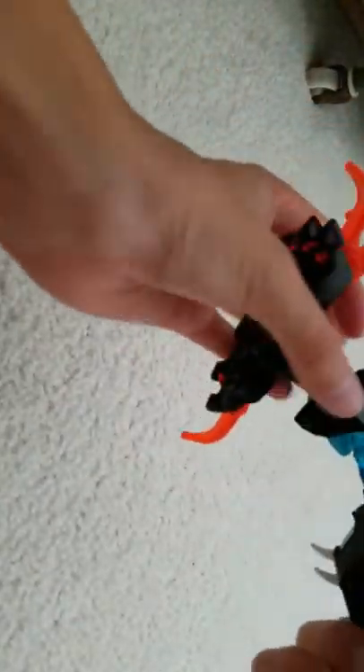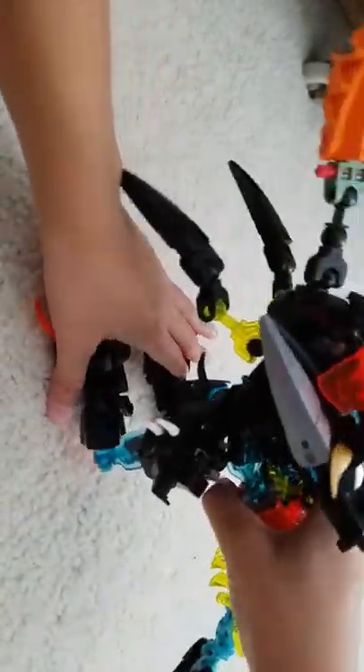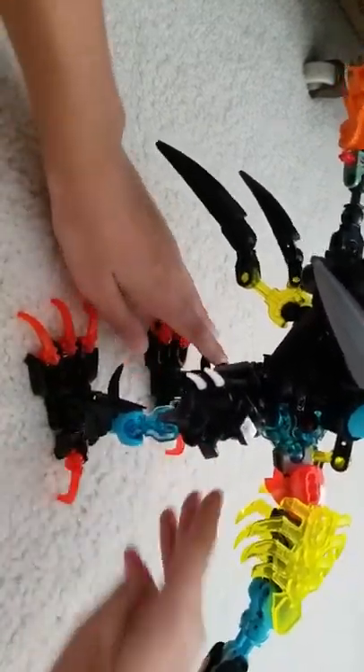And then straighten out the tail. You also have to flip around the feet — the feet of the Tyrannosaurus, and then the hands of the Kai Mecca. I can't get all of it in the shot, hold on. There we go.